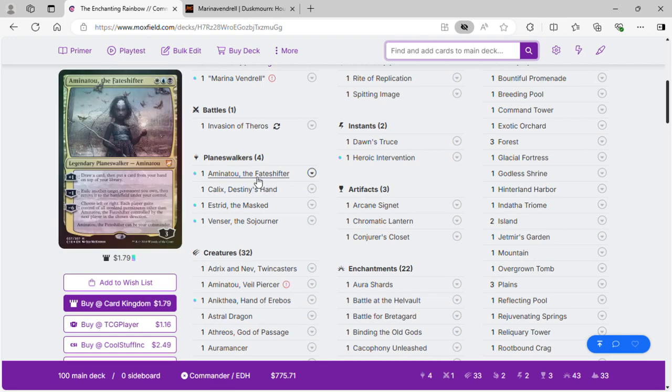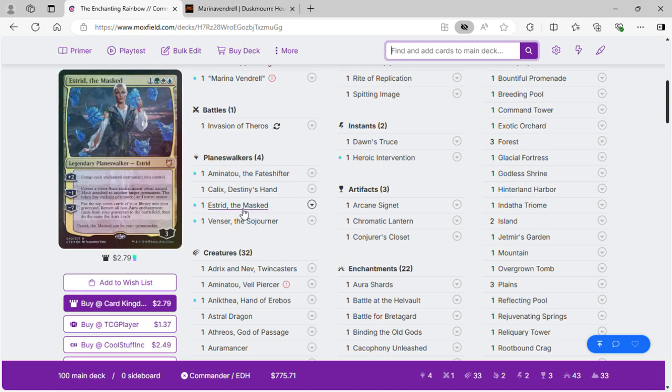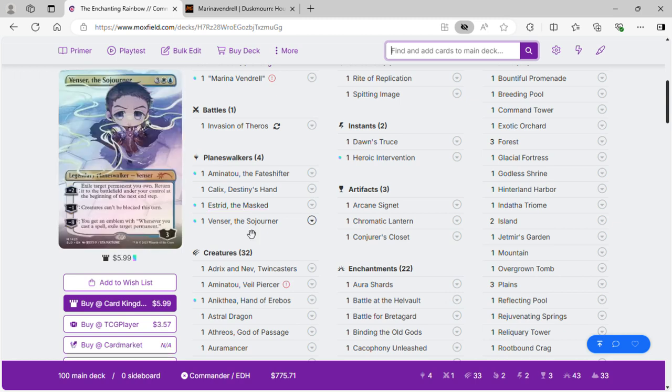For planeswalkers: Aminatou to flicker our enchantment creatures; Kalix to dig for creatures — he's also removal and graveyard recursion; Estrid to protect our permanents, and her plus-two puts enchantments on our lands for ramp. Venser is a slow flicker and has a minus-one making creatures can't be blocked as a win-con, but mostly we use his plus-two to flicker enchantment creatures and get back ETB triggers.